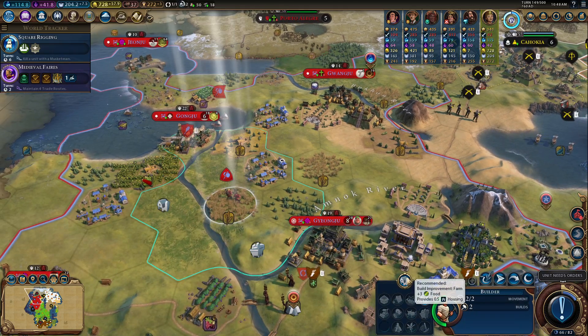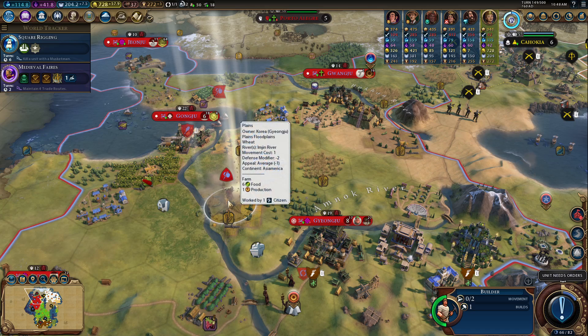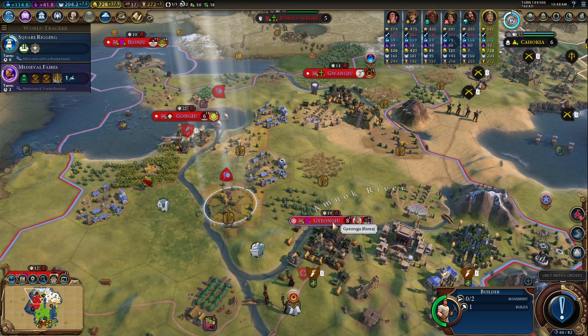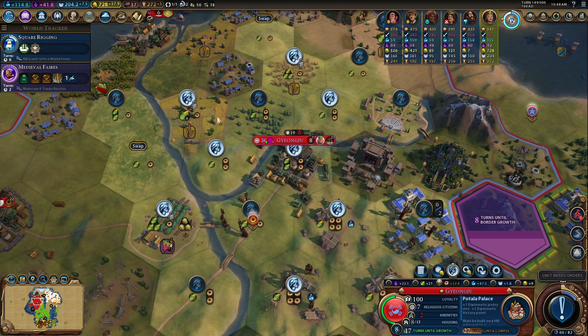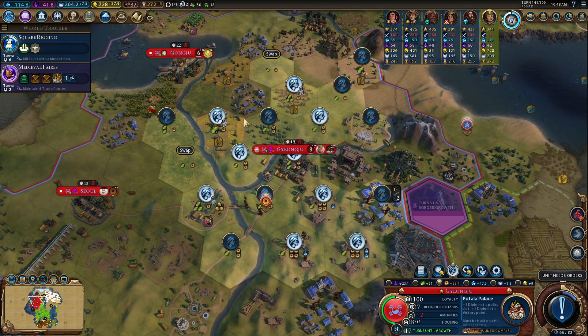Go ahead and get this down — it's going to be plus three, so that's six — and that's going to go to Gongzhu, our capital. That's going to provide us with a little bit of growth per turn, which is going to help us a lot. That's what we need right now — just to get that growth tempo we're looking for.